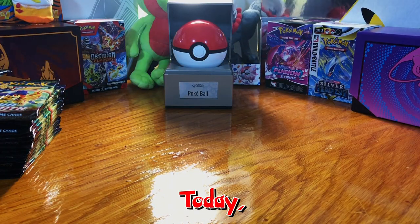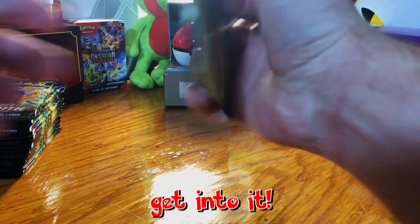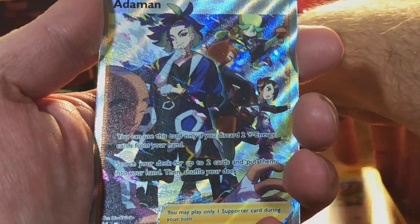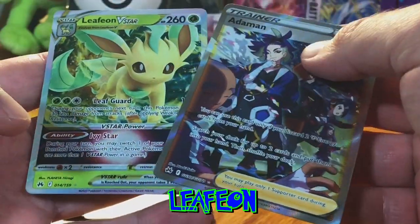Alright, hey everybody, welcome back to the channel! Today I got 36 packs of Crown Zenith and let's get into it. Yep, Adamant full art, nice — double hitter and a Leafeon V-Star.